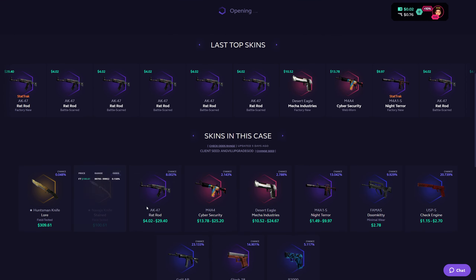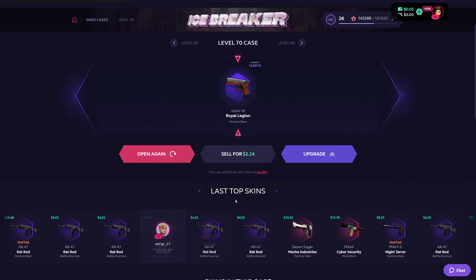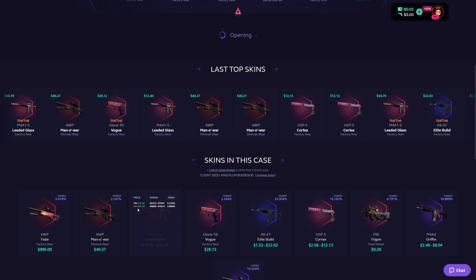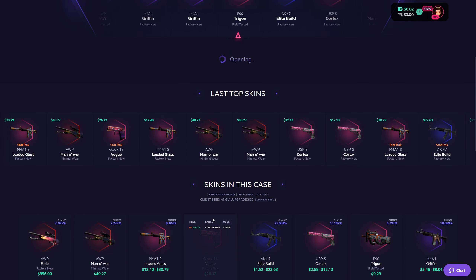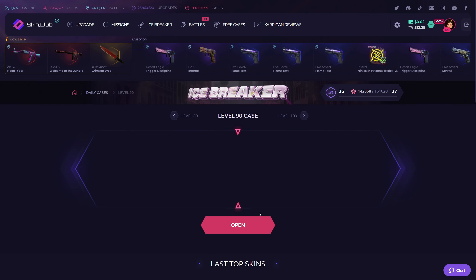Level 70, a lot of good stuff here. Anything from the M4A1-S Night Terror and above is a dub. And I get the Royal Legion — still $2 for free. Level 80 case, now things get spicier. I can have an AWP Fade. Pretty interesting. I get the P90 — of course I do. Still, $9 for free.